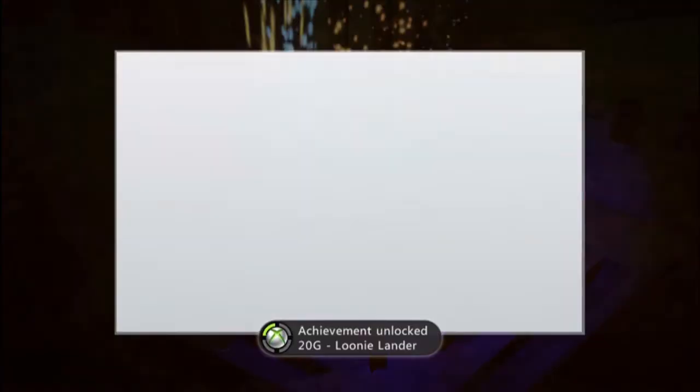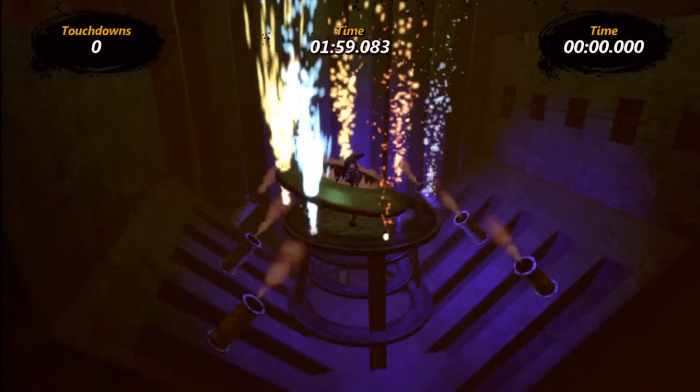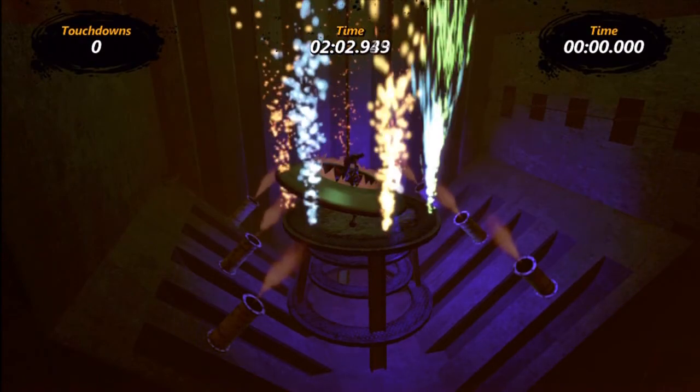Fireworks go off and there we go — Looney Lander, 20 gamerscore. Which again is 'The Hawk has landed, time to show the flag.' So yeah, it's a pretty easy achievement, just take your time going around that snaking maze and you should get it with no problems.